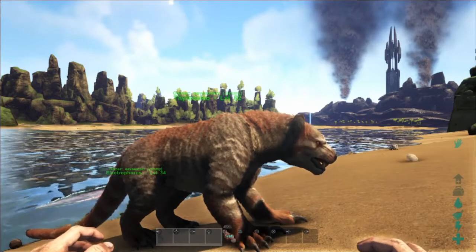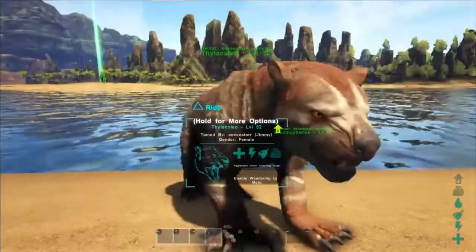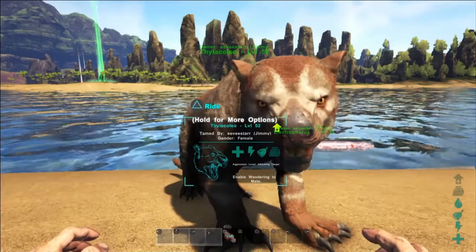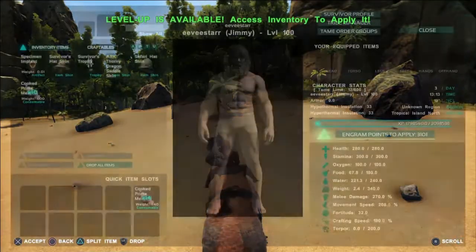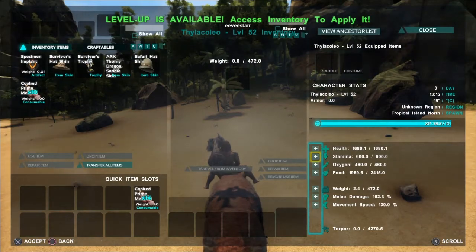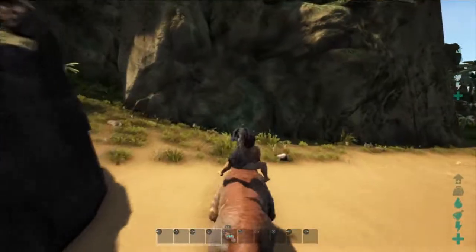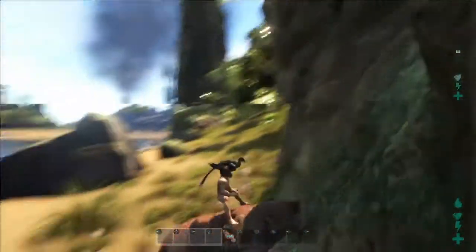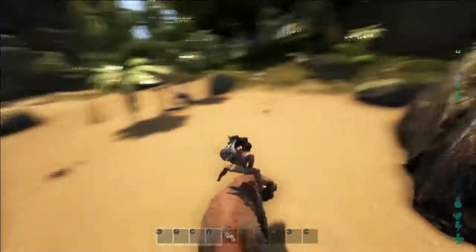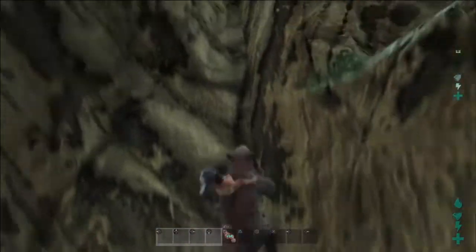You get hide and raw meat from killing it. The reason I love this creature so much — let me upgrade its stamina real quick because that'll help — is that it can climb walls, which is definitely very useful.